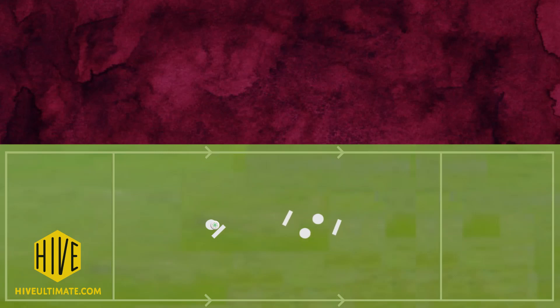When two attackers cross paths, a crossover is taking place. To exploit this, the two defenders marking them should communicate, call the switch, and then change their momentum to cover their new responsibility.